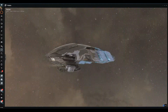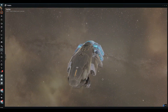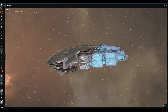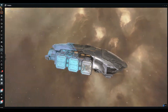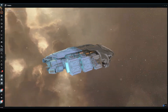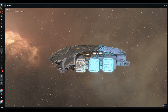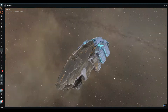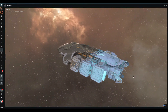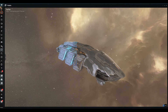First, the skin giveaway for this video — it's the Purifier, a Manticore stealth bomber in the Scope Syndication skin. If you'd like a chance at one, remember if you're not going to use it you can still sell it. Leave your comments below with your in-game name and tell me about your Abyss experiences — what is your favorite Tech 1 cruiser for running the Abyss, or your favorite ship for tier 1 Abyss runs?